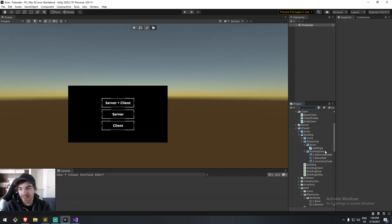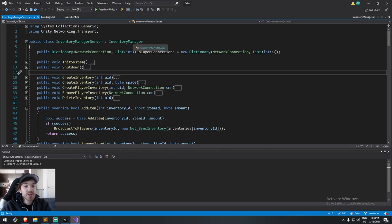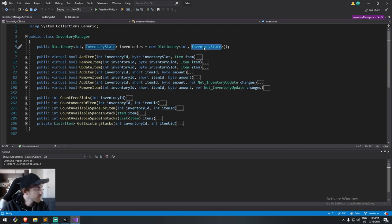Now let's open one of the two. I'll start with the server — I always find the server side much easier than the client side. In inventory manager server I have a dictionary with int and InventoryState. The int is the actor ID — your unique ID as a player when you enter the world. The InventoryState is an object that defines your whole inventory.